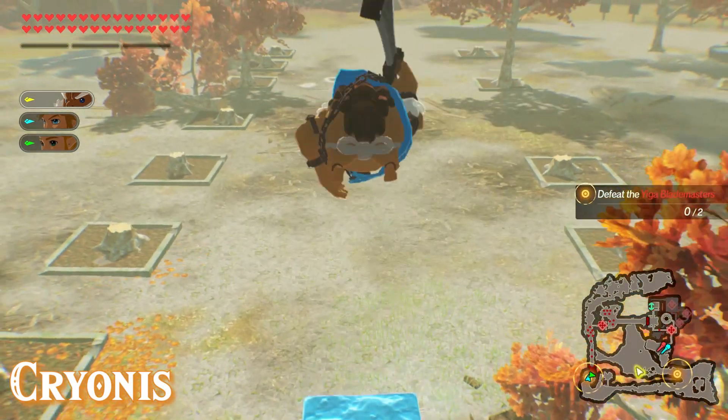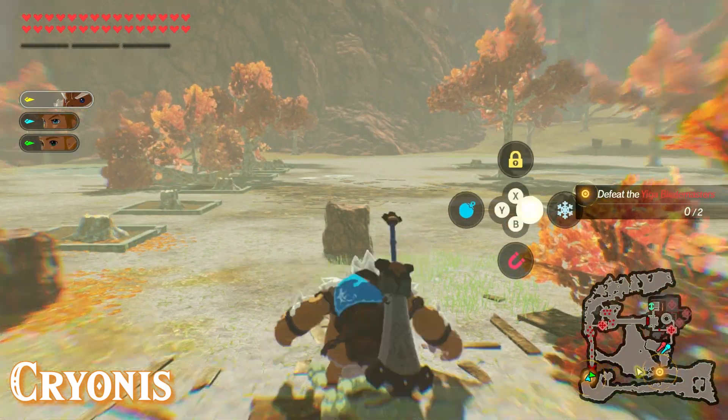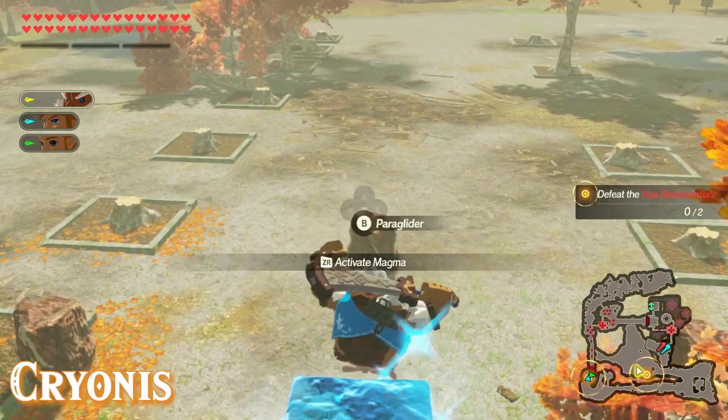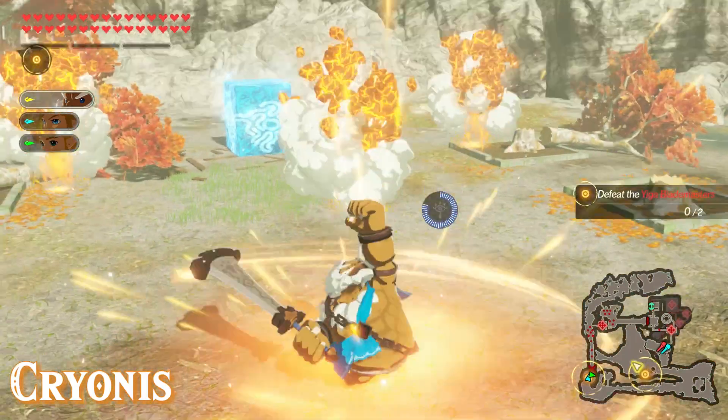Moving on to the Sheikah runes, we'll start with Cryonis. Daruk's Cryonis is very similar to Link's — he will spawn a Cryonis block directly under him, and once he's in the air you have a chance to press X to do a falling attack, paraglide, or use a mid-air combo. If you choose the falling attack, Daruk will slam the ground with his Boulder Breaker and spawn three magma pillars in front of him.